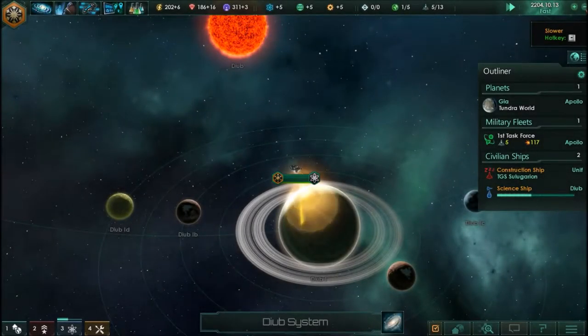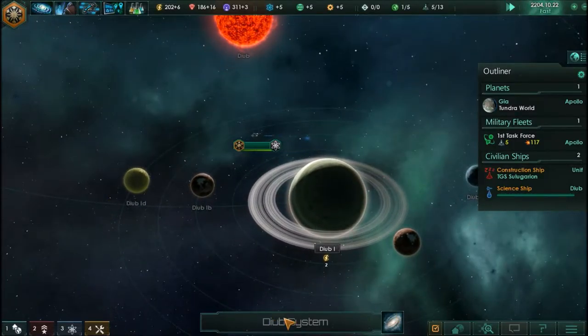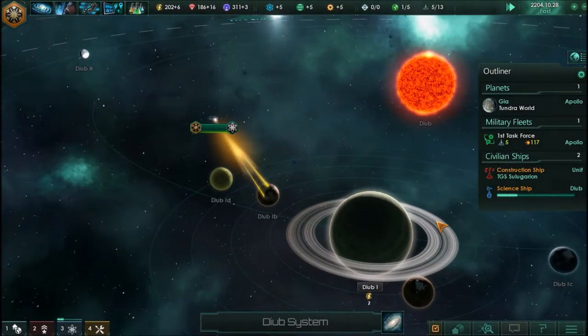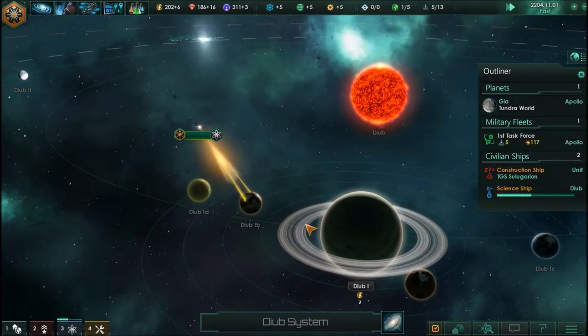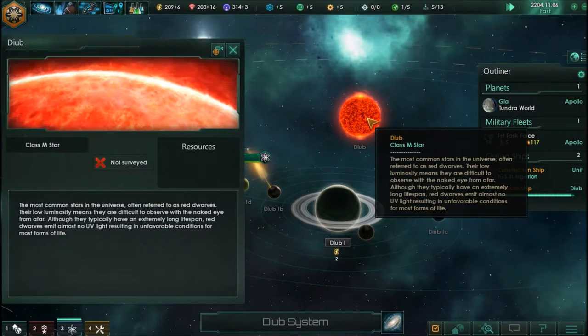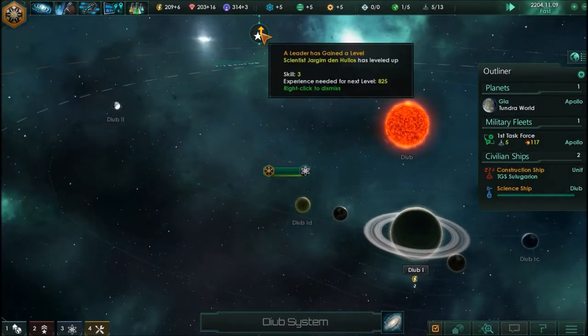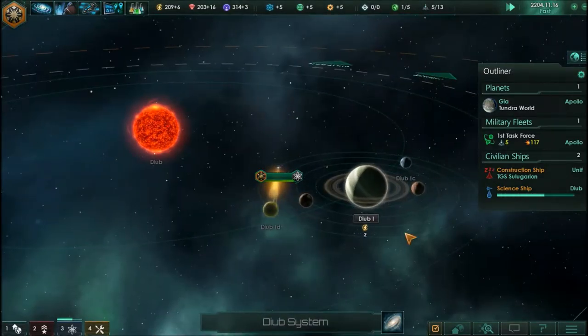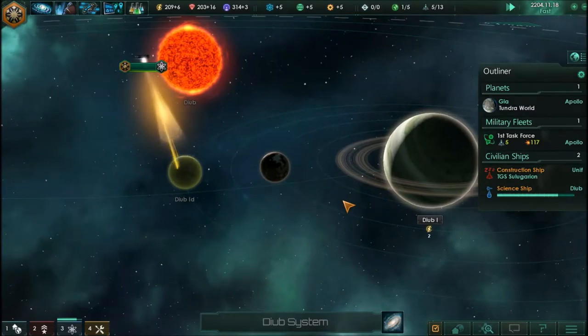Hello everybody, my name is Boomer Brown and welcome back to Stellaris. I think this is episode 3. We are in the Dilub system — or the Dweeb system, I think — with the good ship Sulu Garren surveying a number of moons orbiting a class M star, another red dwarf. A scientist has gained a level from doing so much science out here, so we've got some more power credits.